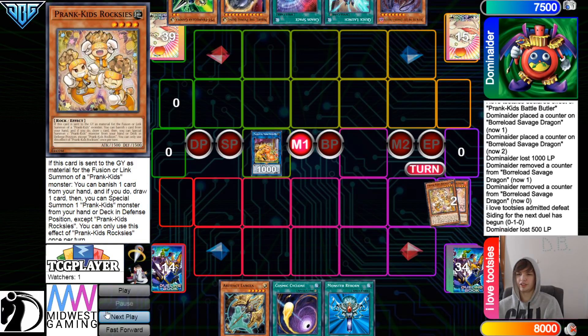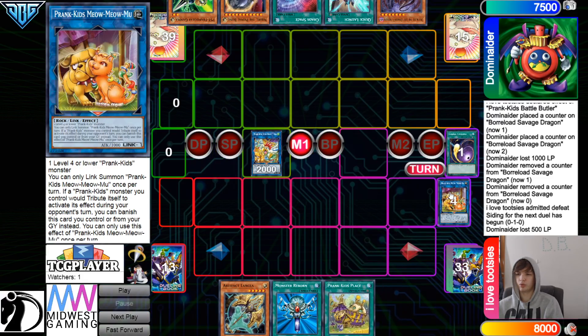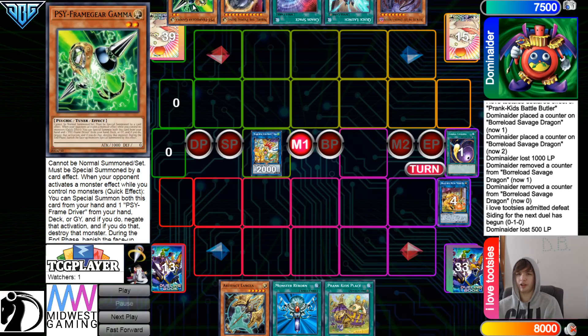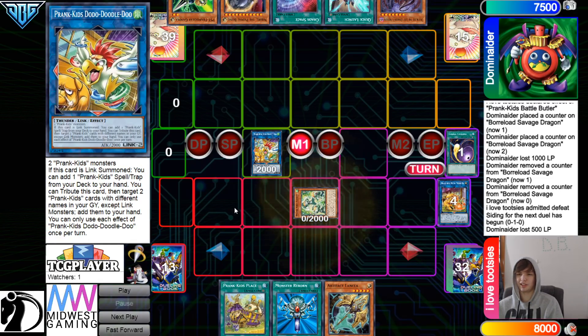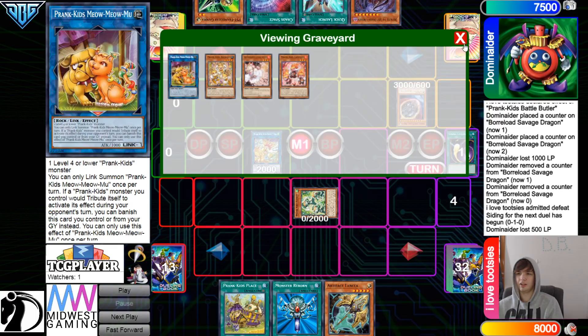So bring out the Roxies, and then get rid of those, go for Doodle. They could've done the play that a lot of people have done — Normal Summon, go for Meow, don't use Fire Effect, Reborn, bring out Fire, and then you can Chain Block. But either way, Gamma is really strong versus this combo, even through Ash, because then they can't use Doodle Effect to Tribute and add back — because that's where they would Gamma.